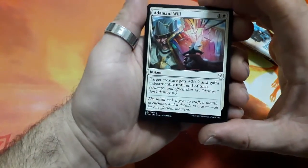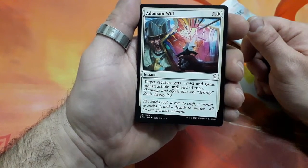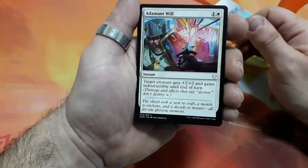This booster starts with Adamant Wield, 2 drops. Target creature gets plus 2 plus 2 and gains indestructibility until the end of the turn.